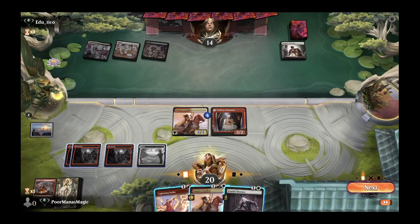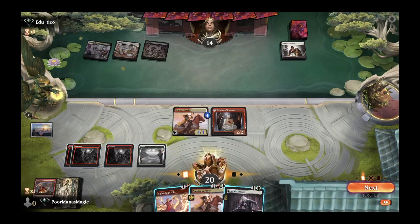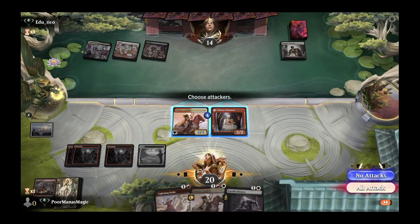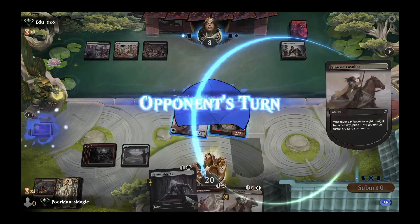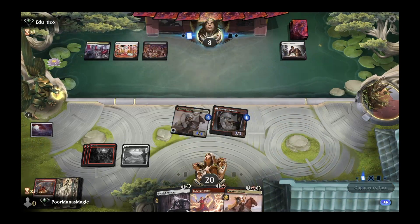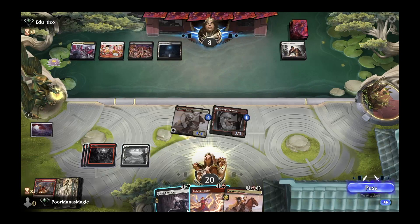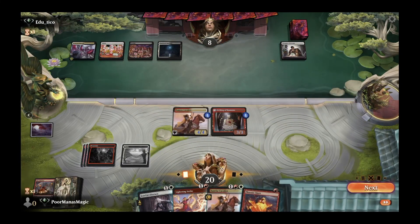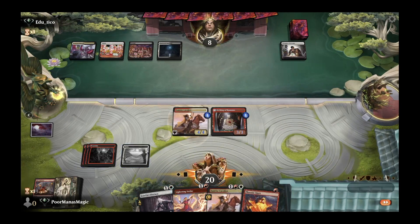We swing with everything, keep all our removal open, and bolster Kumano. Sunrise Cavalier — whenever day turns to night or vice versa — gives any of our other creatures a +1/+1 counter. Opponent does nothing there, and we get a very good top-deck. We go ahead and turn ourselves sideways. There's a play here: if opponent has Wandering Emperor and tries to exile one of our creatures, we could Fateful Absence our own creature, go face with Lightning Strike, and finish with Sunrise Cavalier the following turn.